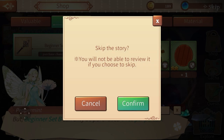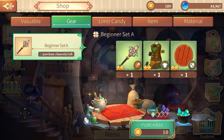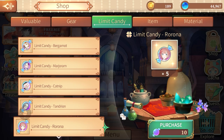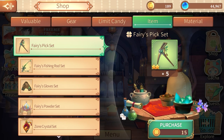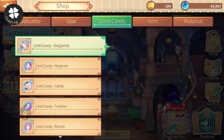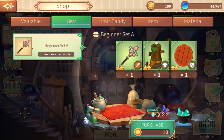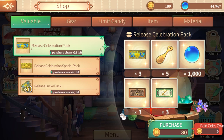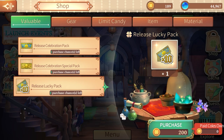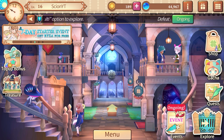Up top right you have the shop, and you can actually use your currency to buy items in the store. I believe this currency you get from stages. Now granted, you can make all of this stuff — my suggestion is go out in the field, farm the materials, and then make it. I almost have enough to get this lucky pack right here.